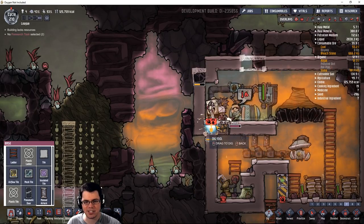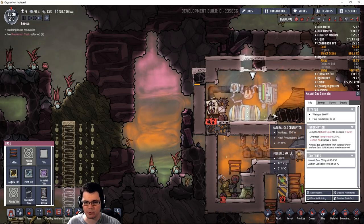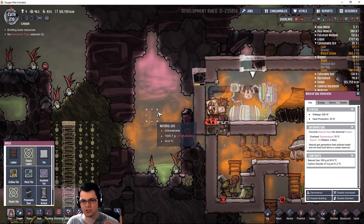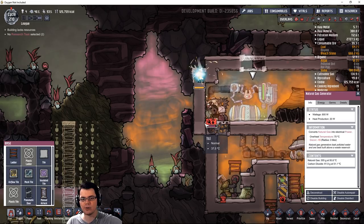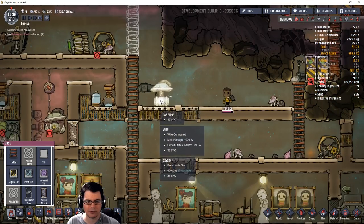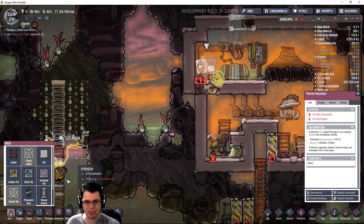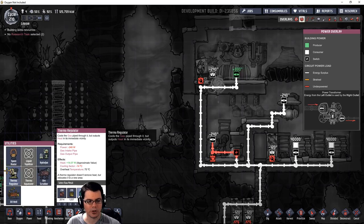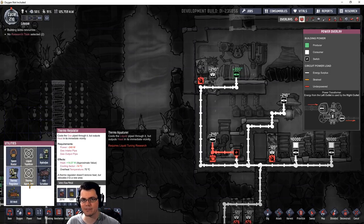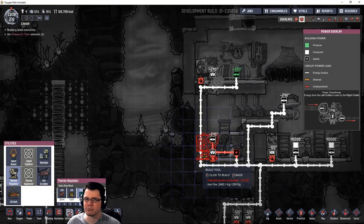I've got my natural gas generator over here, and you can see it's running liquid from right to left. I can run it past several thermoregulators so I can cool the gas going through multiple times. That way I have to pump less — a pump uses 240 watts continuously. If you hook up multiple thermoregulators in series, you don't have to pump that gas twice, so it's a little more efficient.